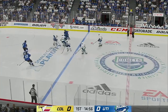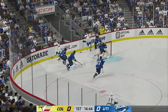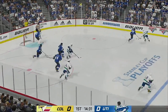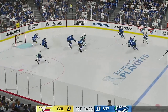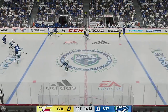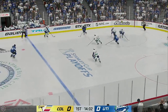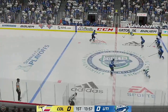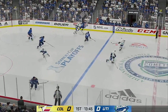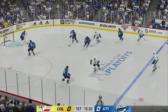Moves it over to McDonald. Pass and the play's broken up. Utica's got it along the wall. Forces the turnover. Here's a short pass to Malone, can't connect. Utica's gained possession along the boards. The Eagles have it now. Up along the wing. Takes the puck at the point. Looks to make a play. The Comets move to the offensive zone. Picked up along the boards by Dickinson. Nice poke check inside the attacking zone.